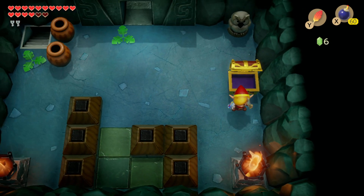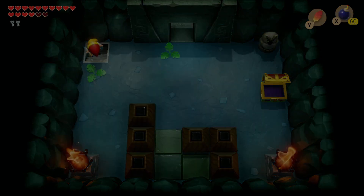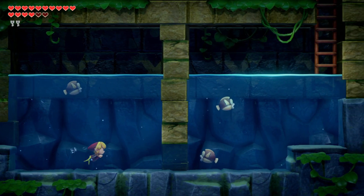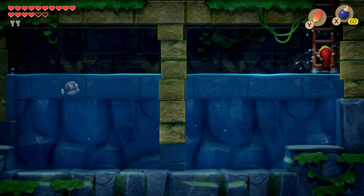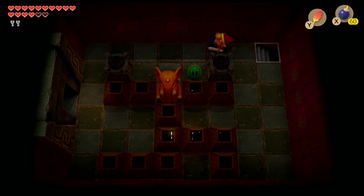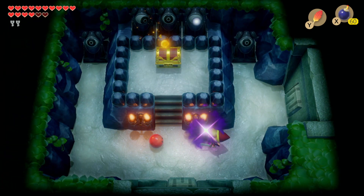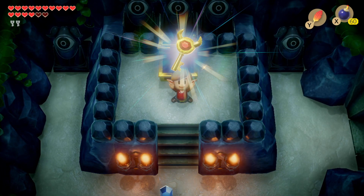50 rupees. So we have one more chest to find, and that's right down in the next room. Get rid of that. Cheep Cheeps — I almost feel bad for them, because they're literally going back and forth. I don't think there's anything in this room. If there was a way... oh yeah, it probably would have revealed the staircase.